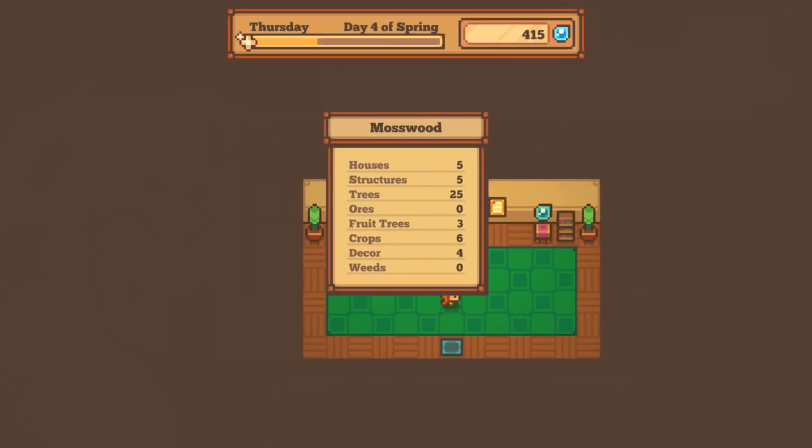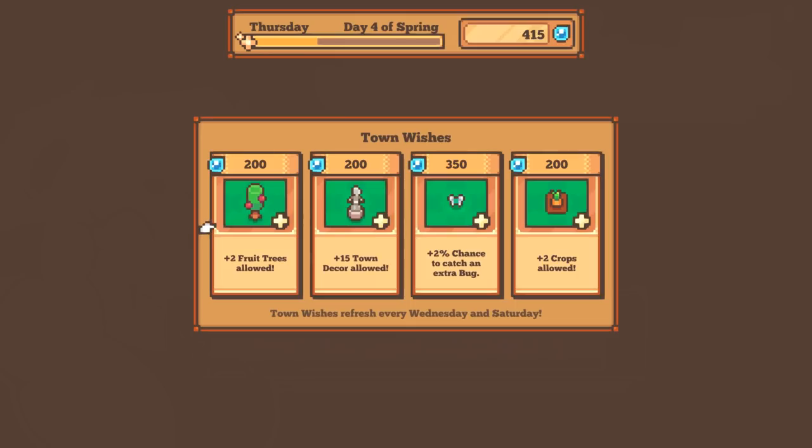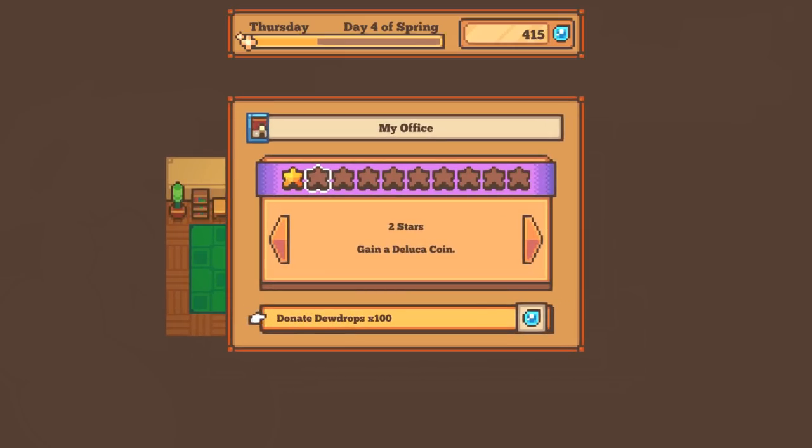That's so cool - much easier than dealing with a certain Isabel in another life. Town beauty, town wishes purchased, we also have the houses. Here's where I can make town wishes using dew drops: plus two crops allowed, plus two chance to catch an extra bug, plus fifteen town decor added, plus two fruit trees allowed. Town wishes refresh every Wednesday and Saturday. I think we need more cliff carrots, but maybe I'll hold on to my money.